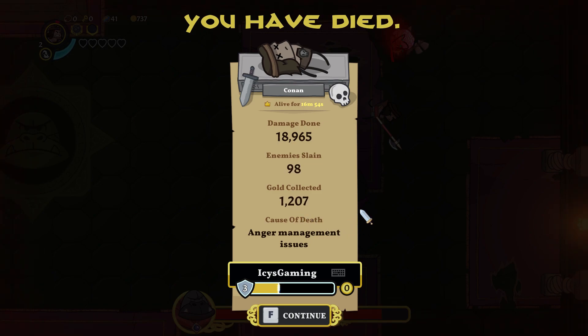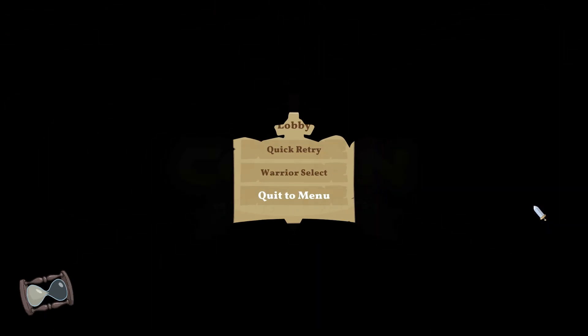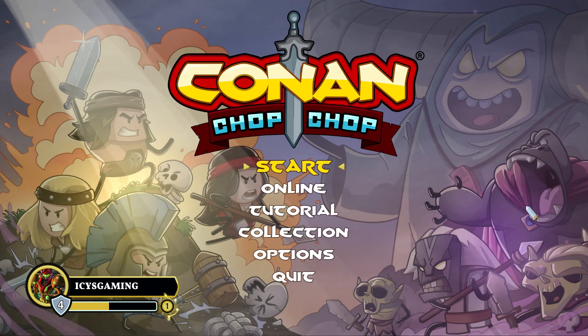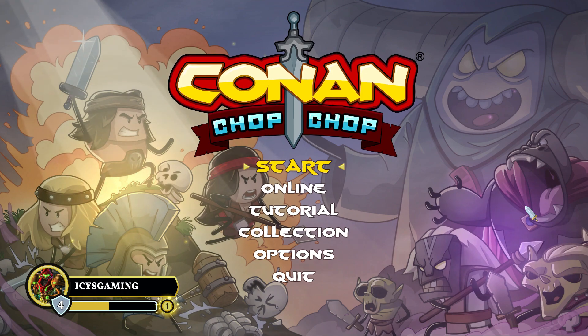Oh my god, that punch every time — dang it! We got another skill point, so maybe I'm gonna have to practice a little bit offline and see if I can get better at this game, or maybe I just need a friend to hop into multiplayer. I guess that's gonna wrap up this episode of Conan Chop Chop. If you guys liked this, remember to like it — if you disliked it, dislike it. Comment down below about anything you thought, and if you're not subscribed go ahead and subscribe so you can always check out my newest content. Be sure to check out the link in the description if you want to pick up a copy of this game — it did just release about a week or two ago and I'm having a blast so far. As always, this has been Icy, and until next time y'all stay awesome, peace.